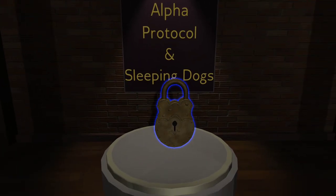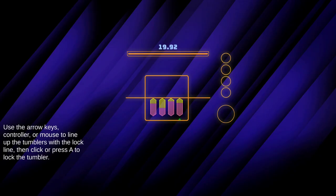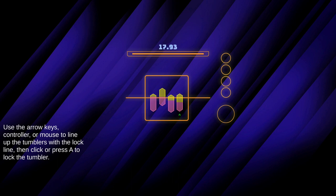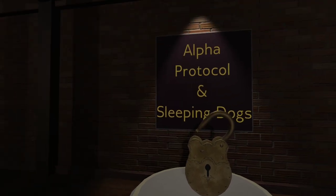Alpha Protocol and Sleeping Dogs — I vaguely remember hearing things about those games. Use the arrow keys, control, or mouse to align the tumblers with the lock line, then click to lock the tumbler. I probably don't have enough time to finish this one but it's going to be tight. Narrowly missed it. Now that we're doing it, let's try that one again. It adjusted.